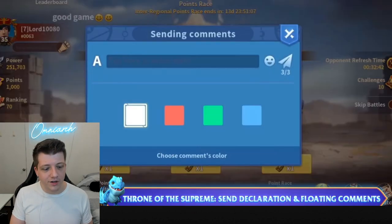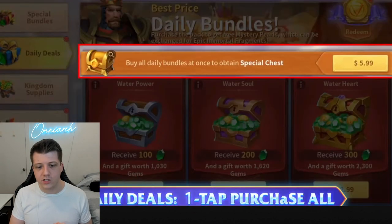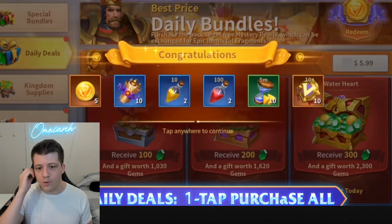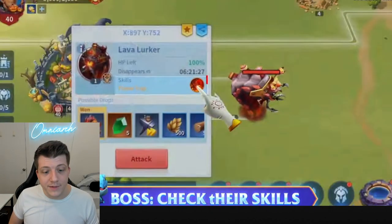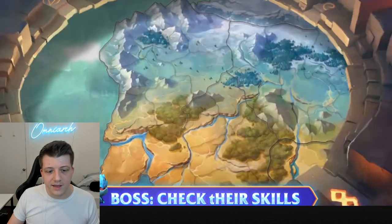It looks like we've got regional point matches, which is really interesting. There's also what looks like a new daily special bundle — can you buy all the bundles all at once? So you purchase all — I guess that's a new benefit there. We've also got some optimizations: you can now see the skills of the known bosses, which is really awesome.